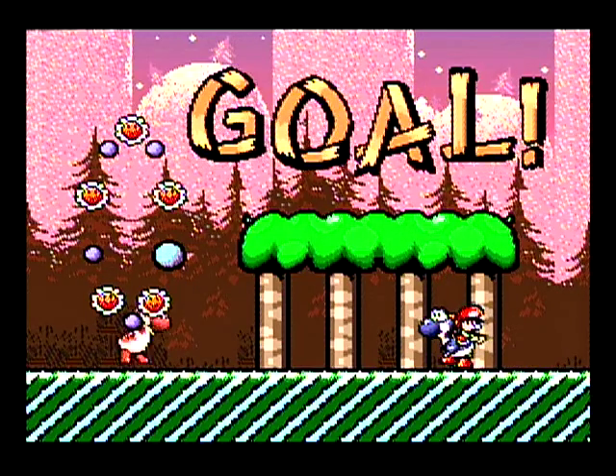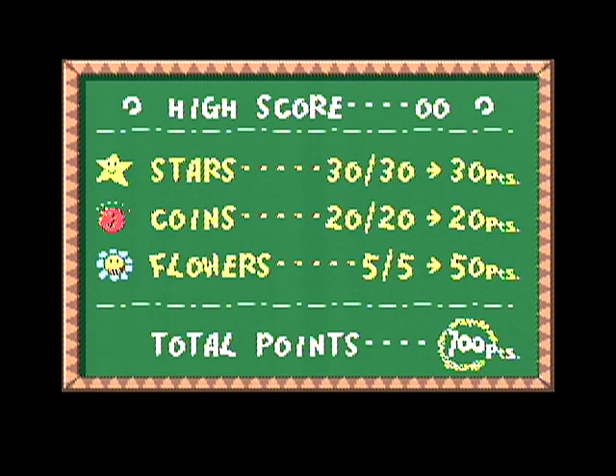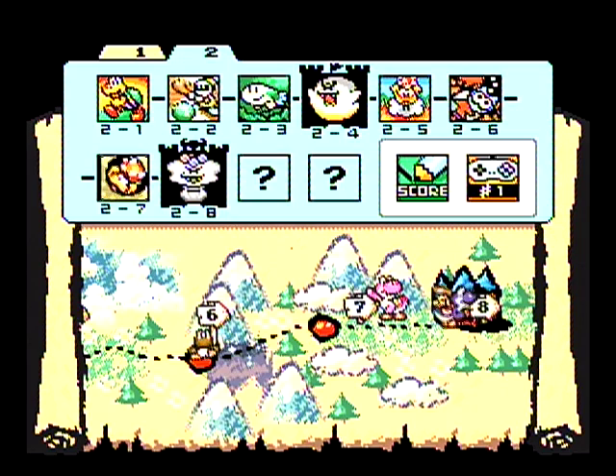I can't believe I got all those fly guy red coins. I really wanted to get the castle in this video too, so that way if I screwed up the castle I'd still be able to do the extra stage. But if I screw up the castle, then we're just gonna have to put those levels off until the next video — or the one after the next video. That's it for this video. Offscreen I'll have to do 2-5 again, and in the next video we'll finish up the main part of this world, hopefully the whole world assuming I don't screw up the castle. I'm the Terminian Hero, and I will see you then. Take care of yourself. Bye.